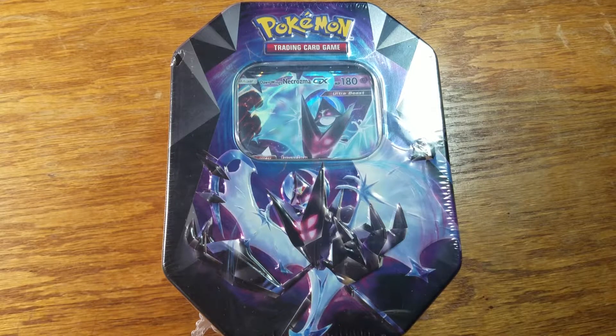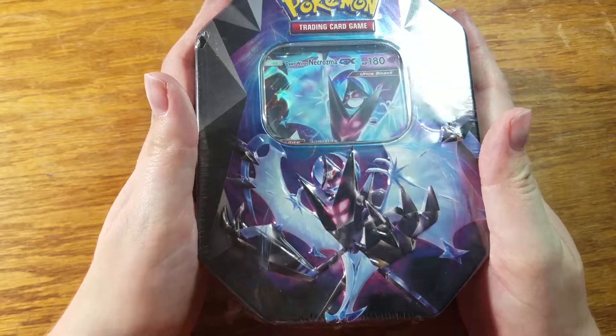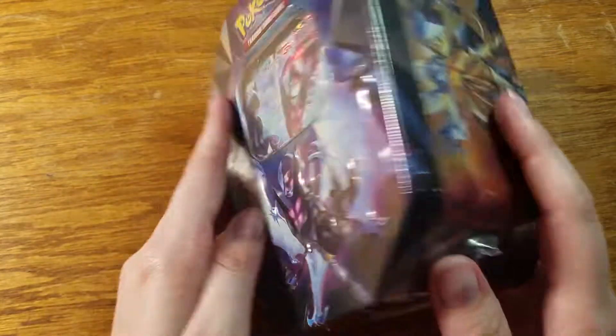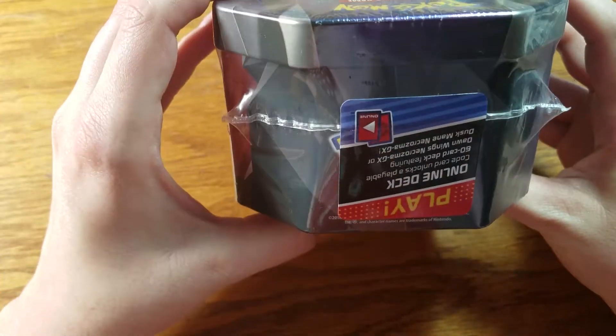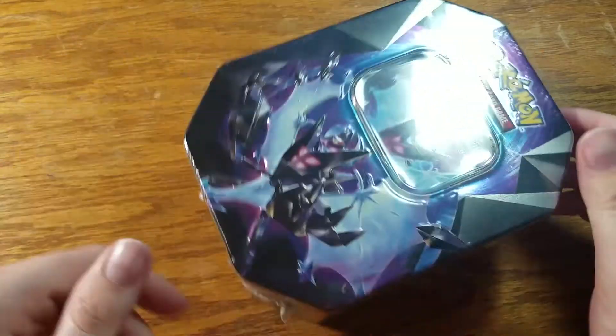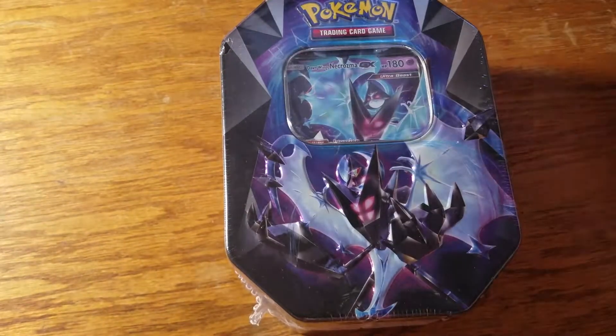Hi everybody, this is Shai Furit and this week we are opening up a Dawn Wings Necrozma tin. It's been a while since I've opened up a tin — I really love tins, I think they're so pretty. So I'm really looking forward to this. Let me go ahead and get all the plastic wrap off and everything and we'll take a look at what's inside.